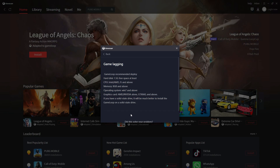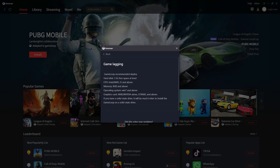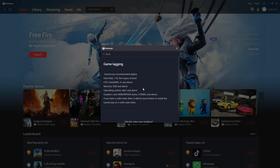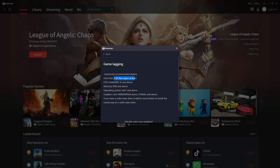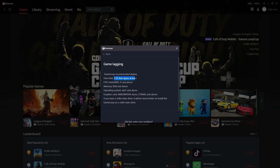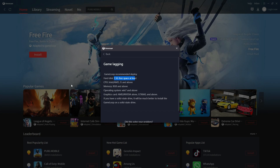If you have better specs than what's listed here, you're fine. If you don't meet these requirements, you won't be able to get 60 FPS or play at 1920x1080. The first thing you need is 1.5 gigabytes of free space on your hard drive in whichever drive you install GameLoop emulator.